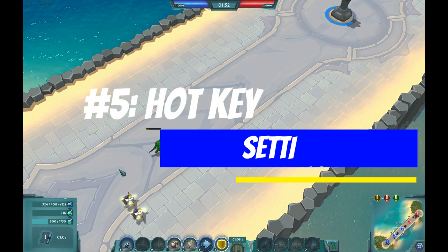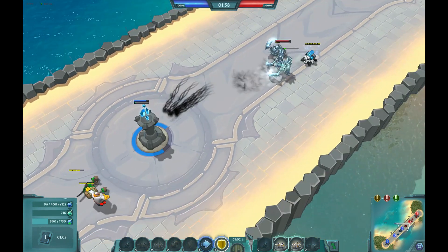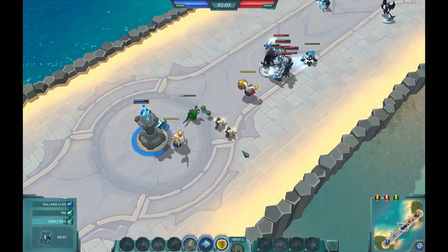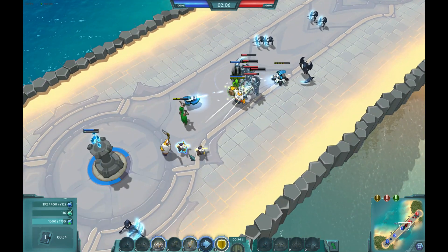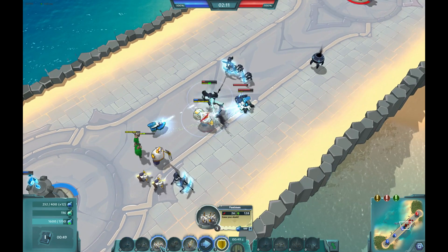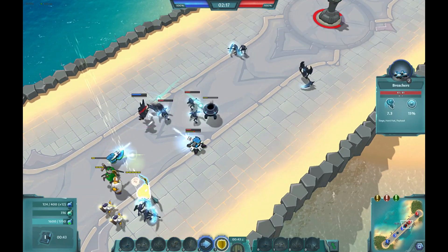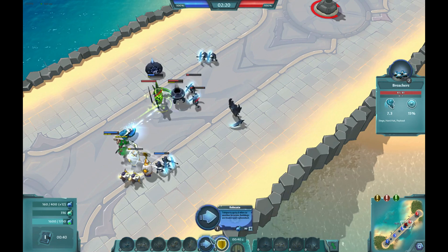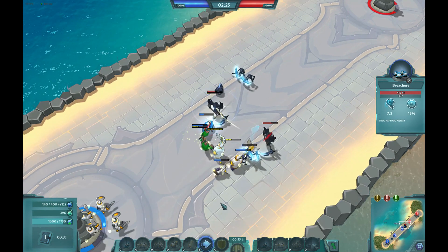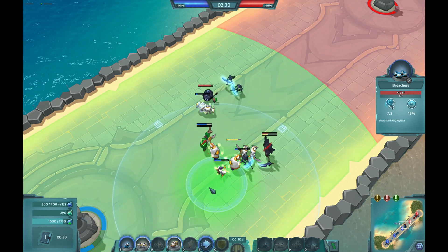Moving on to number five — hotkeys. Sometimes it feels like I can't get units down fast enough. How do you play units quickly enough to matter? If you haven't already, go into the game settings and pick hotkeys that make sense to you. I pick ones easy to reach with my left hand. The defaults are like one through zero, but I find it more helpful to use ASDF and other keys I normally type with my left hand. If you're a League of Legends player, you might want to go with QWER for casting spells.